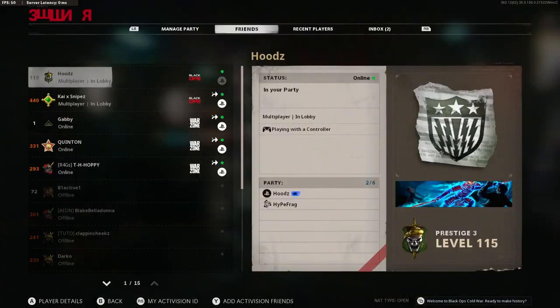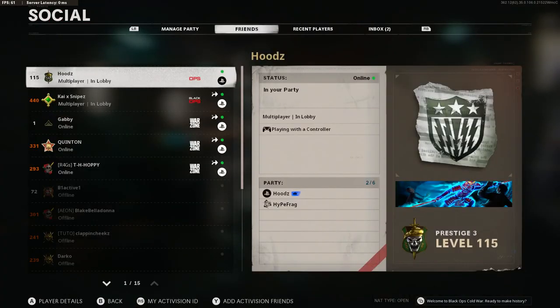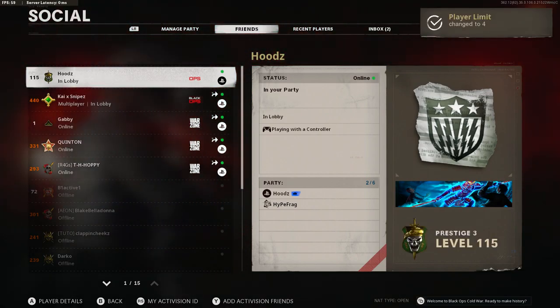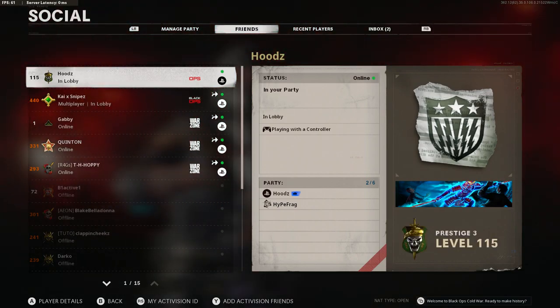After your friend has backed you out of the custom game lobby, you should see this screen. If you do not, then you're not doing the glitch correctly. Once you do see the screen, bring up the social menu once again and ask your friend to take you into zombies.